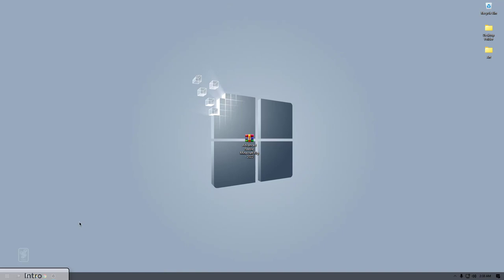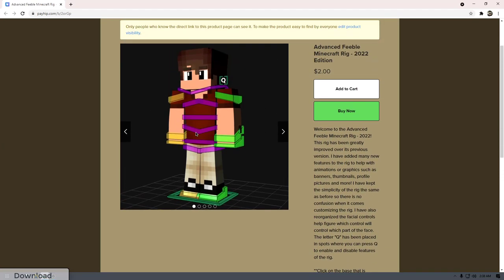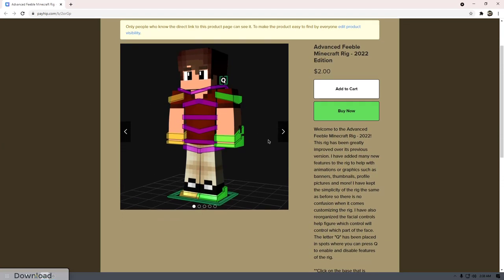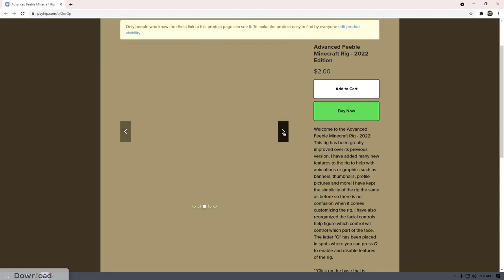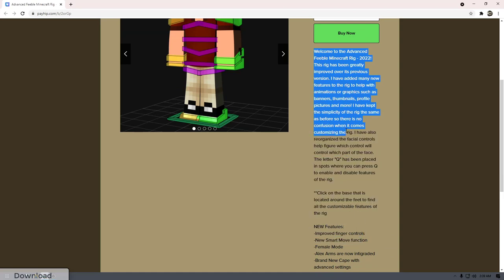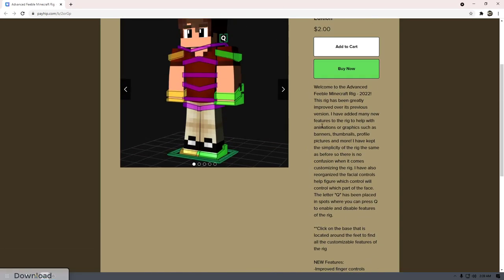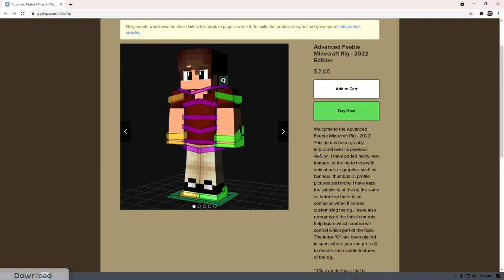Getting into where you get the rig: first things first, go to the link in the description — it's going to be a PayHip link. This is what you're going to see when you go to the link; you're going to have a couple pictures of the rig and a little read section that goes over new features and a brief description on everything.